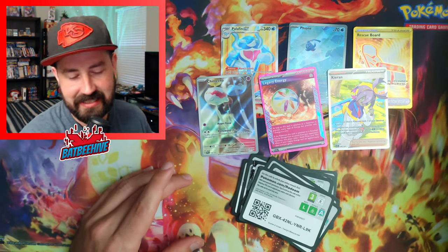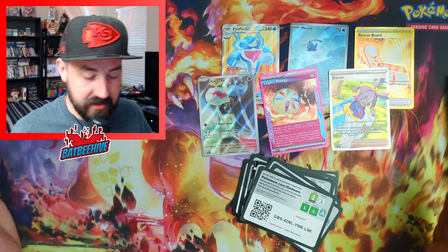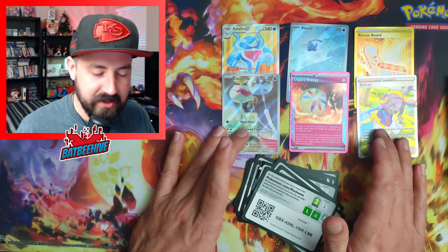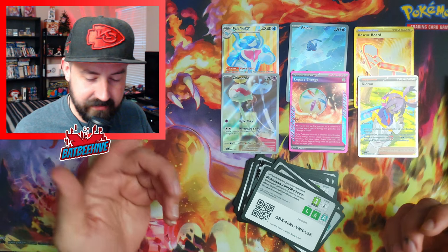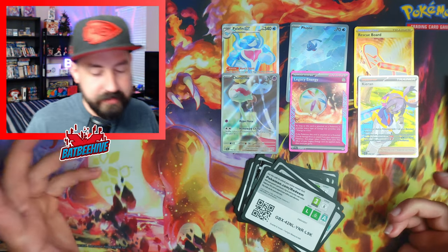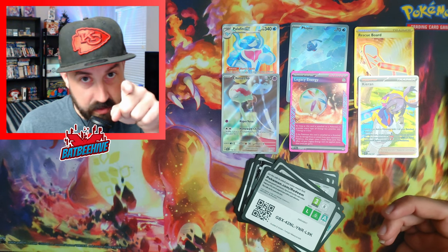No gray ninja. That's okay because we got six really good hits — there were no regular EX cards, we got a gold for heaven's sakes, and an ace spec. Can't hate that opening, but still no gray ninja. I'm coming for you next video — better watch out! If you liked what you saw, subscribe — it always helps. Thank you for watching as always, peace out, have a great day.